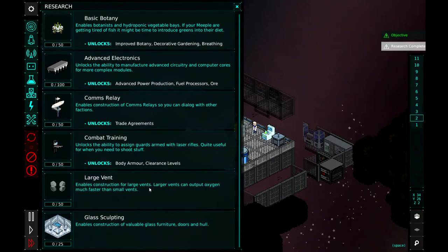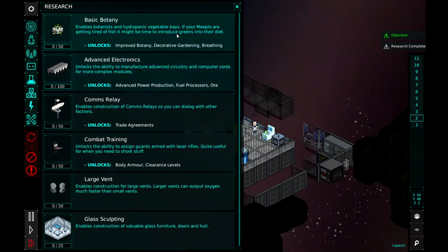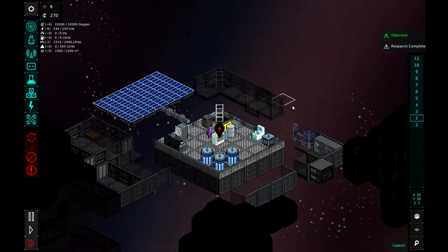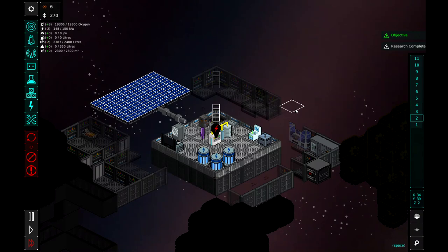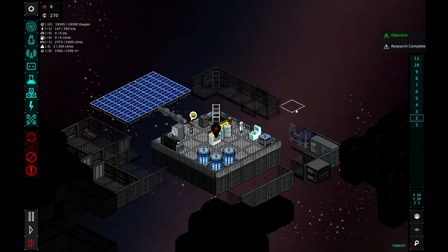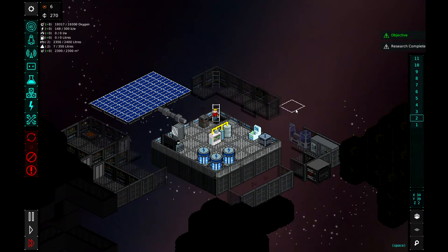Let's go ahead and unlock basic botany so we can start growing some plants. Alright, I think I'm going to go ahead and stop this video here. We got our station up and running — nothing really fell apart, so that's good news. We did something right for once! I will see you guys in the next video where we will hopefully get our processor hooked up — looks like he just finished! And we'll keep doing our research and expanding our station. Thank you so much for watching Tooth and Scrubs Gaming. I will see you next time. Bye.